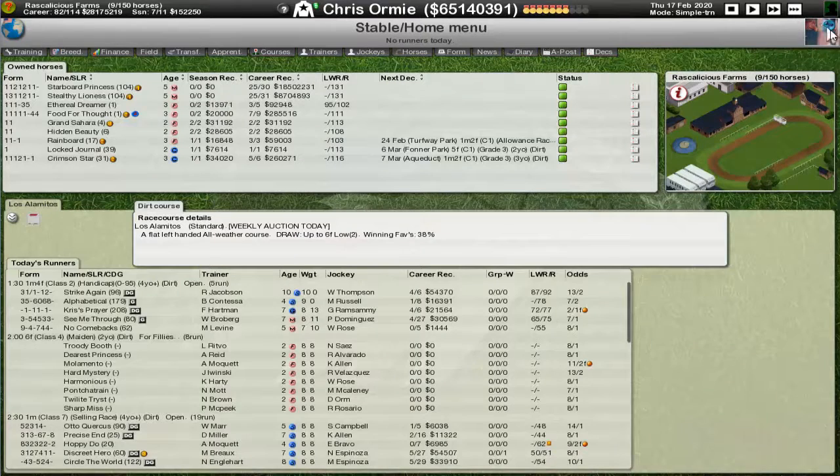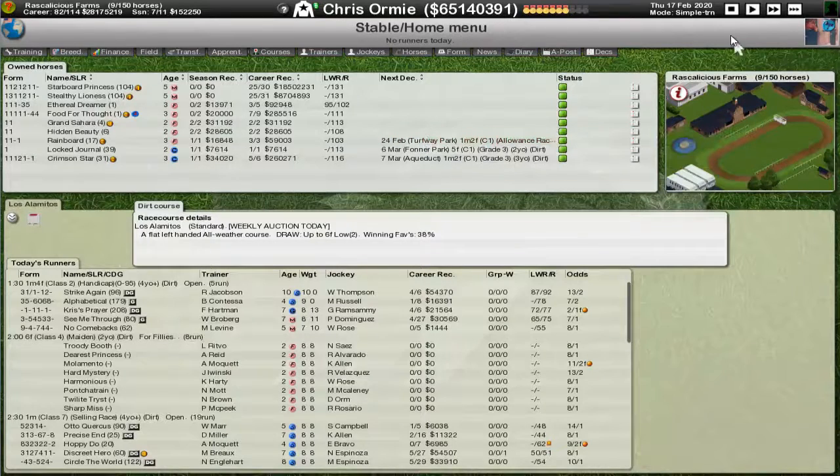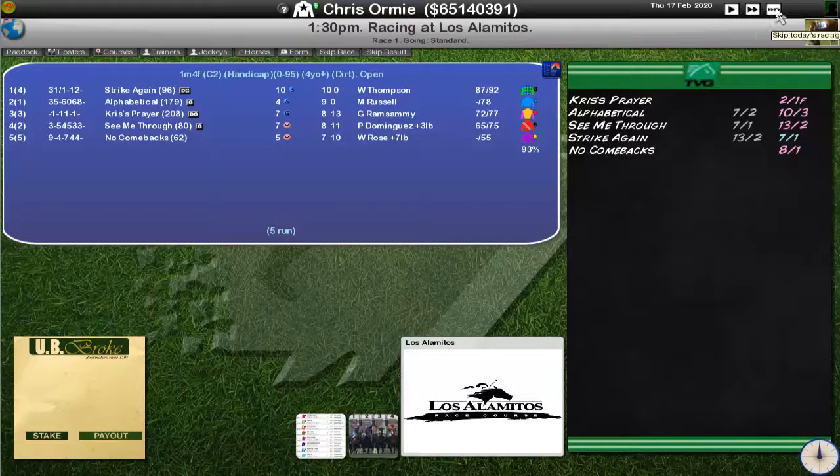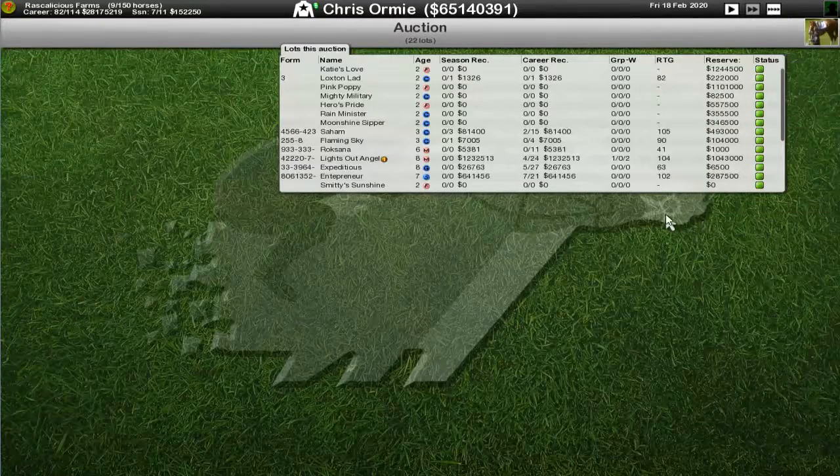We're going to put Food for Thought into the next auction, which is, funny enough, tonight. That pulls us back down to seven wins — no, that's nine horses, down from ten. Where are we on the breeding? Six days, the 23rd — so right before that. Lovely. So if you go to the day of the auction, skip the racing and we're bang on where you want to be.